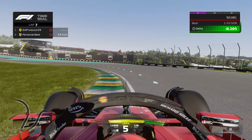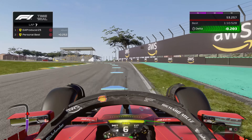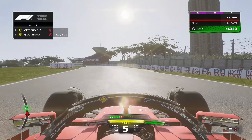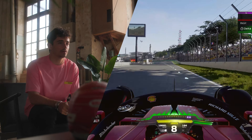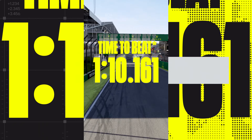Here you've got this left-hander flat out. Last corner — really important to have a good exit. And then flat until the finish line. DRS on. Let's go! That was a lap with me in São Paolo.